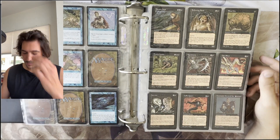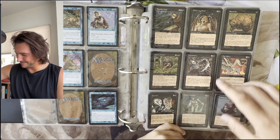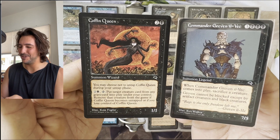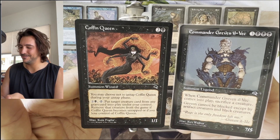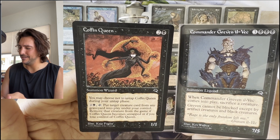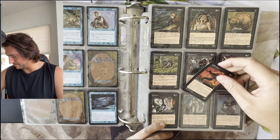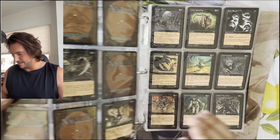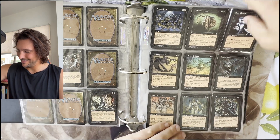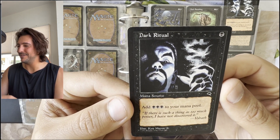It's very difficult to get Bubbles to stick around with me when I'm making these videos. Here I'm bringing two cards that I think are very special to the set, which are Coffin Queen and Commander Greven il-Vec. 'Rage is the only freedom left me.' Dark Ritual — this is not my favorite art for this card, but it's a very important card, so I think it's great to see and show it.